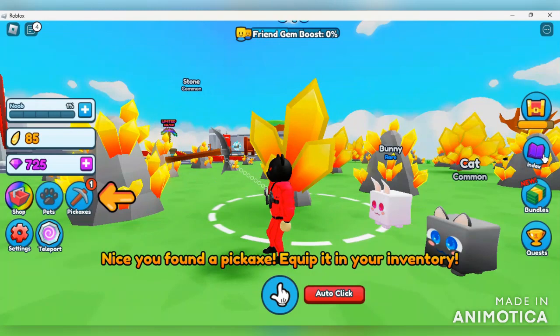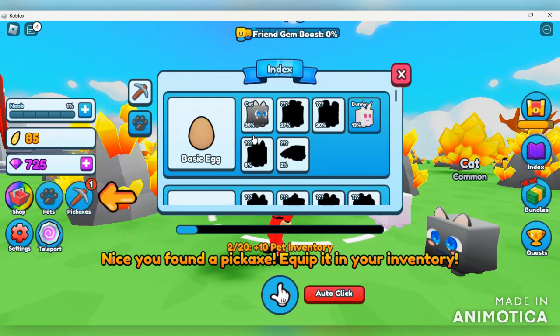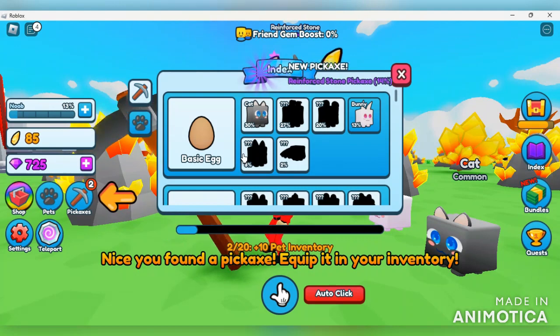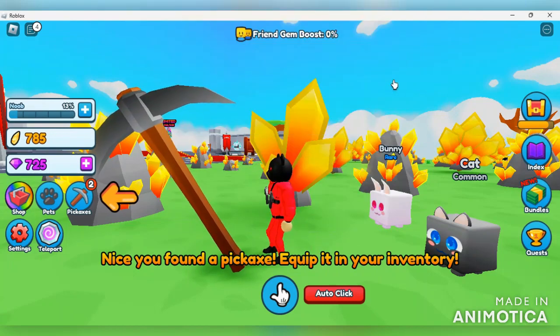We also have an index which is pretty interesting - it's going to be for your pickaxes in every zone and world that you pass by. As you discover pickaxes you get them checked off in the index, and the index is actually rewarding. If you discover everything there's a plus 10 pickaxe inventory reward. Same situation with pets - as you discover all the pets in each zone you get a nice reward, currently showing plus 10 pet inventory. In the future there could be boosts or other perks tied to it.